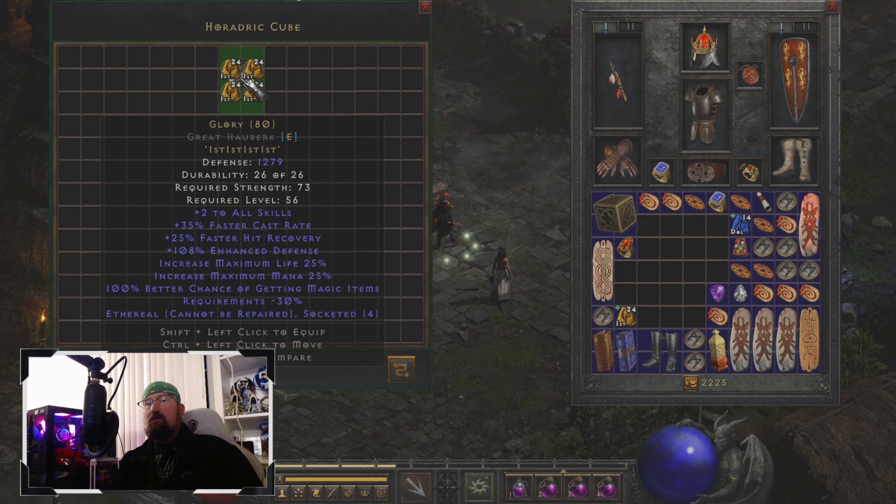This one rolled with 25% faster hit recovery, which would help if it wasn't for the fact that I have Teleport. But there are instances as a Sorceress where you do want faster hit recovery — if you get stun locked in the middle of a mob and you can't get out of that stun lock quickly enough to teleport away, you're about to die, lose experience, and lose some gold. And god forbid if you're a hardcore character, you can kiss the last three weeks goodbye.